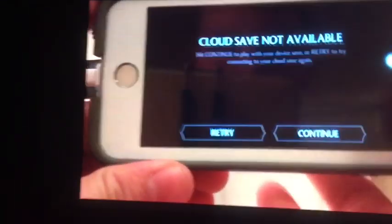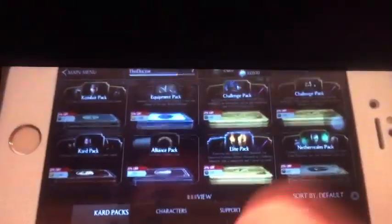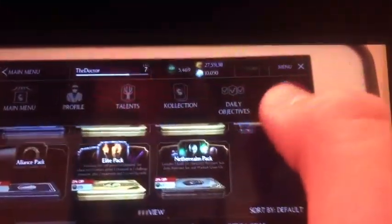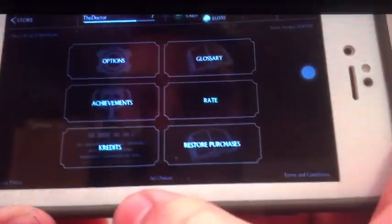Okay, so you want to come down here, turn on airplane mode, then go back into Mortal Kombat, hit continue, go to the store, and just check out what's exclusive in there — which is nothing — then go to menu settings.